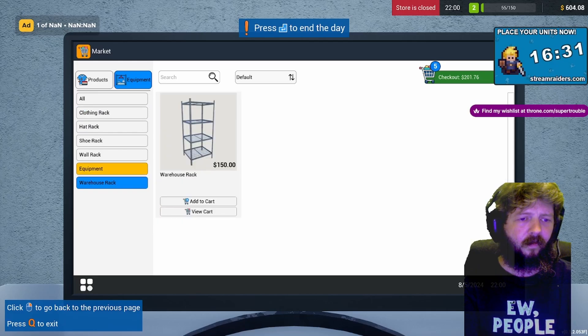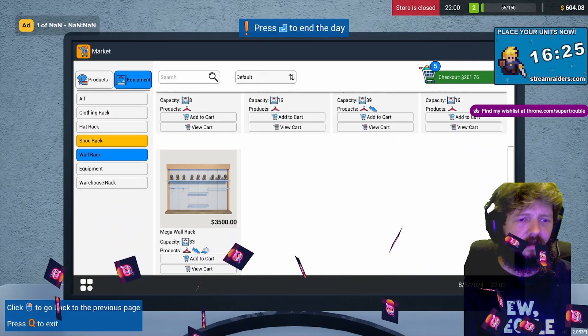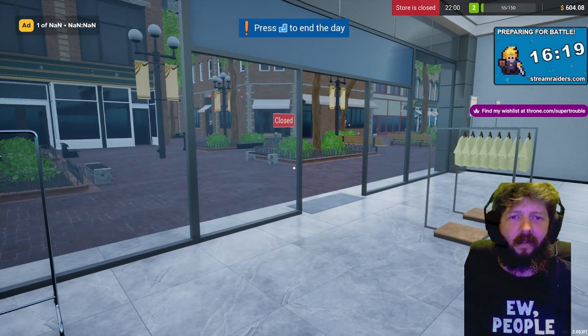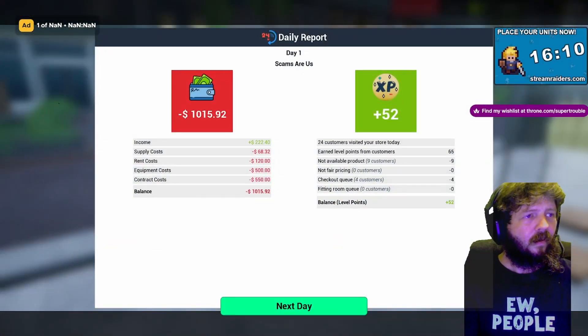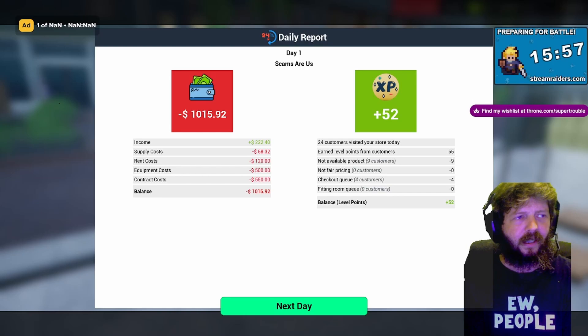Hey, Project Zero official — how are you? How to fight burnout? Well, fighting burnout is like trying to resist your favorite snack. Sometimes you just can't help yourself. But remember to take breaks, prioritize self-care, and maybe sneak in a cat video or two for constant, instant mood-boosting therapy.